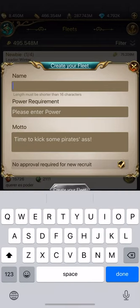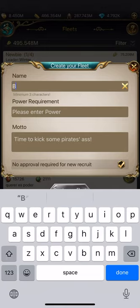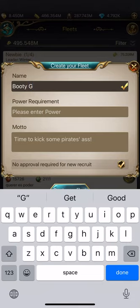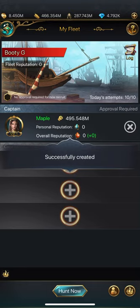You can give your fleet a name — I'll just put 'Booty G.' One important thing to look at here is the very bottom: 'No approval required for new recruit.' You want to uncheck that because you're going to invite people to your team. So go ahead and create that.